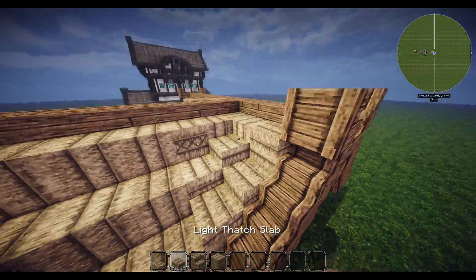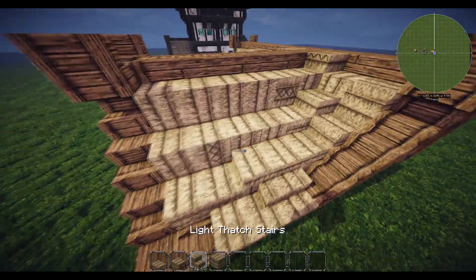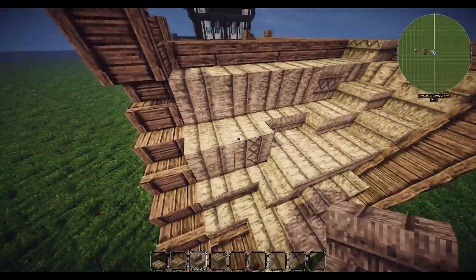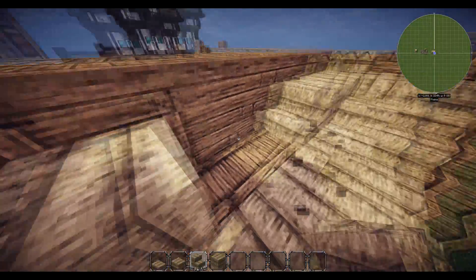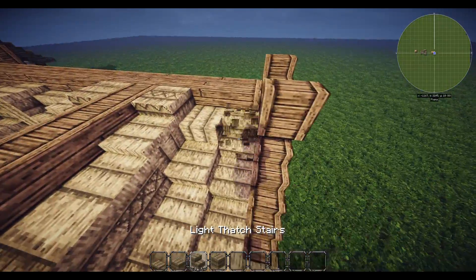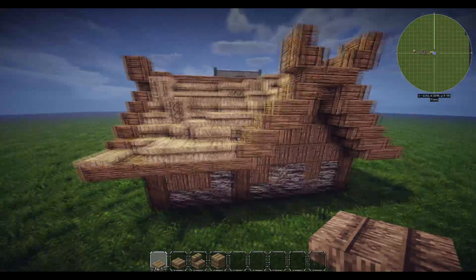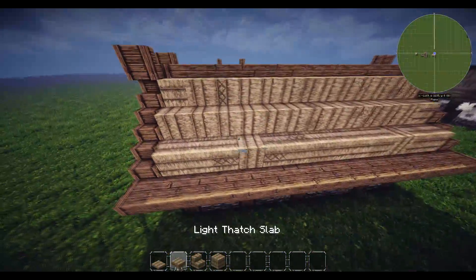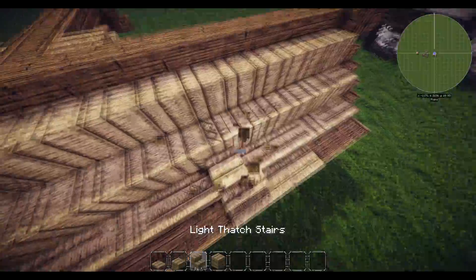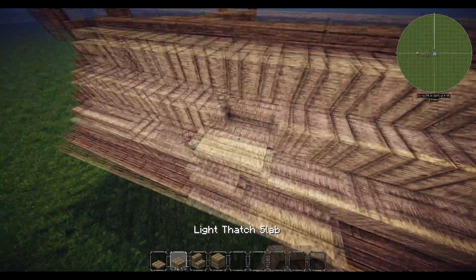Do the same on the other side. I typically put slabs in here as a starter, just starts me off on a kind of lumping up those bits and building up that bit. Then it looks quite cool. Put those in there like that, have some trapdoors there, and that'll do.